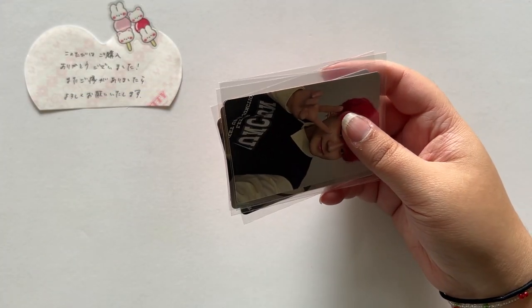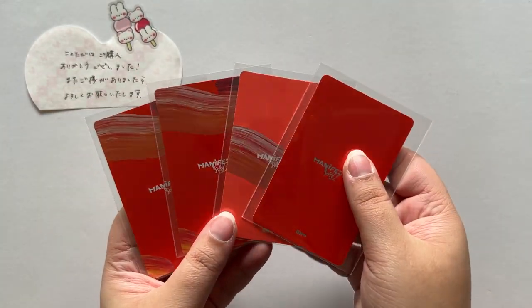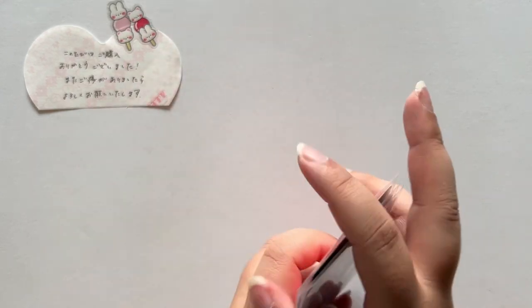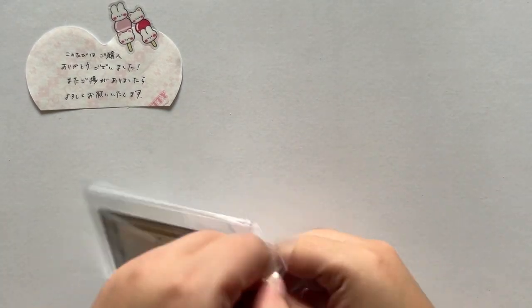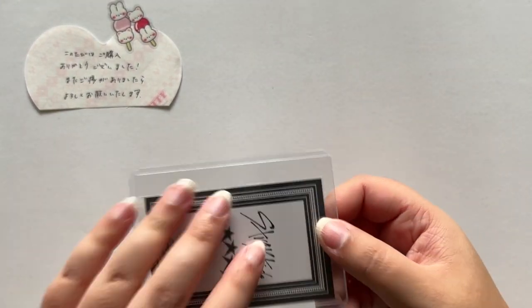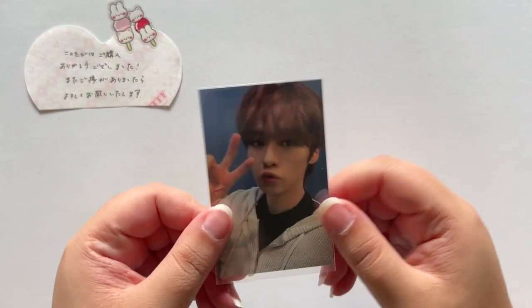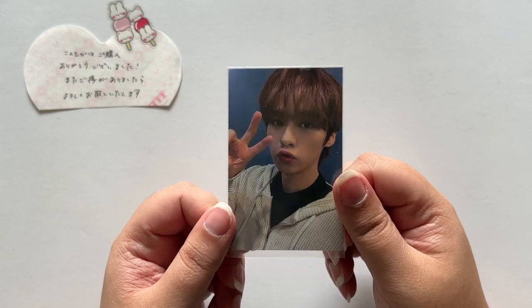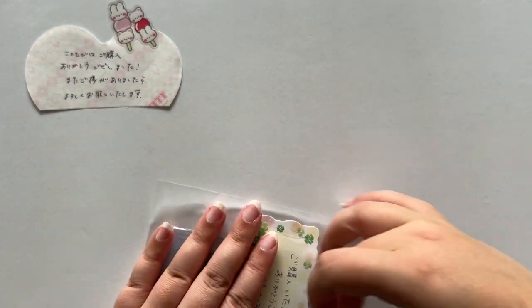This wasn't even in the top loader — but this is an ENHYPEN photo card from Manifesto; those are the four photo cards. Next we have another Stray Kids photo card from Five Star, and it looks like this is a Tower Records pre-order benefit.